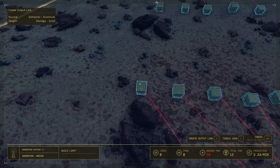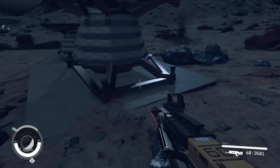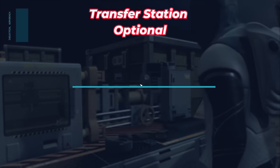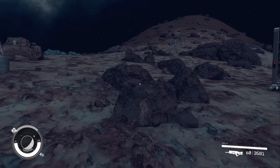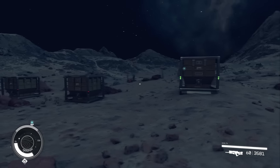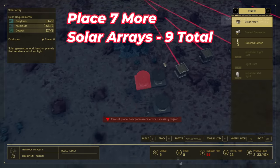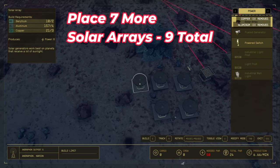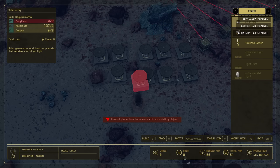Now we have our major boxes. We're going to feed each extractor into its own individual storage, then feed those into the transfer station — that's just for ease of use so you can pull everything without going somewhere else. Then sleep about four hours to get a bit more iron and aluminum to finish off the solar arrays. Place those wherever you want. You should have nine solar arrays in total, giving you 54 power against a need of 50, so you have a small buffer.